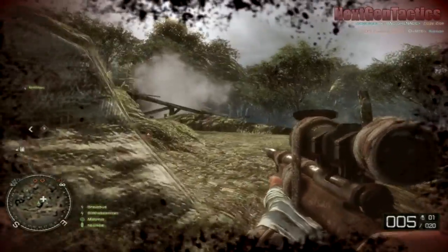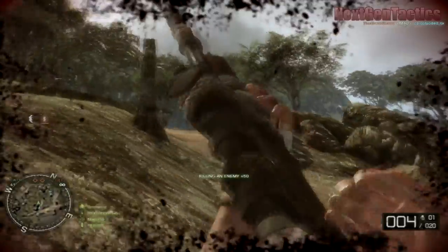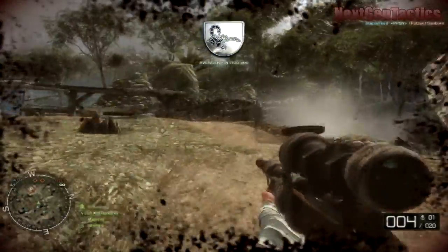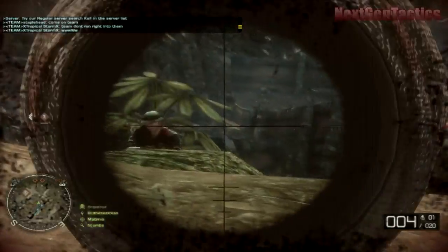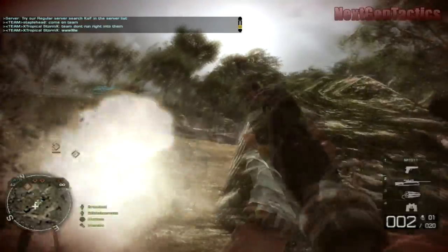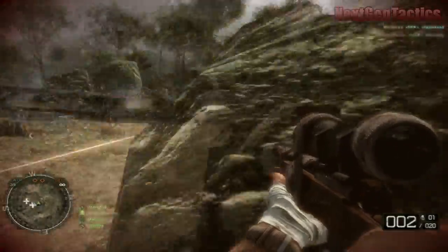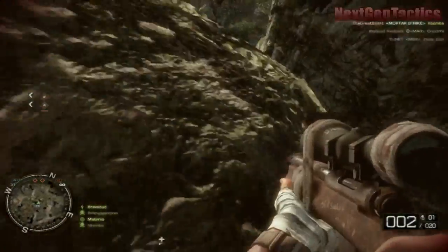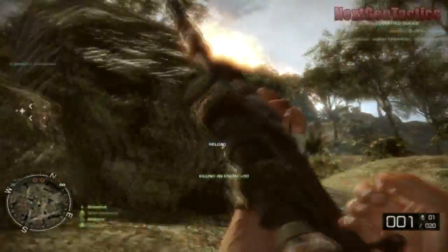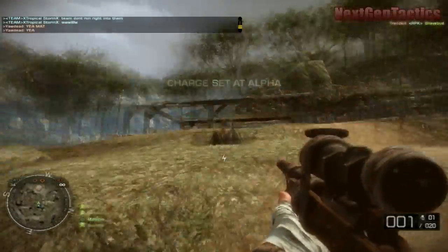I would say this strategy is a lot better if you have a team on the boats raining fire on the enemy spawn point and covering people trying to push along the ridge. If you're on the boats, all you really have to do is have someone drive back and forth along the coast, never really stopping so you don't get hit by an RPG, while taking out multiple enemies. Taking advantage of those boats really helps your team out.